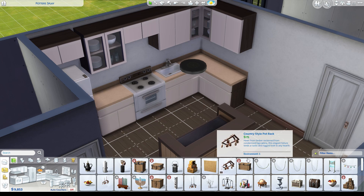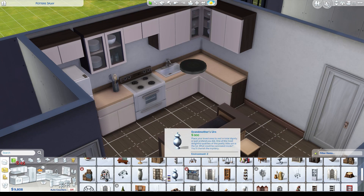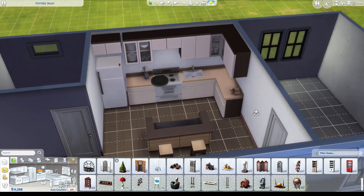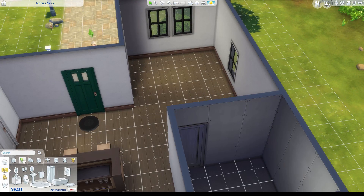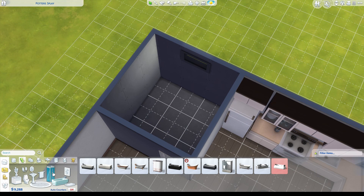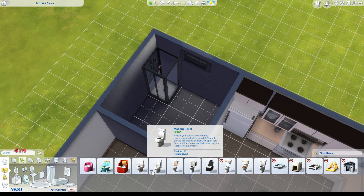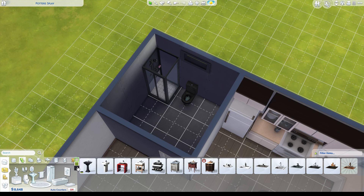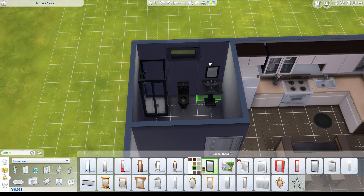Here I'm adding some decorations. I really love decorating kitchens with little decorations and knickknacks. In this game they have like every little thing you can think of - paper towel rolls, containers for kitchen utensils, little wine bottle containers, knife blocks. I love using the little details just to add a little bit of spice to the actual kitchen.